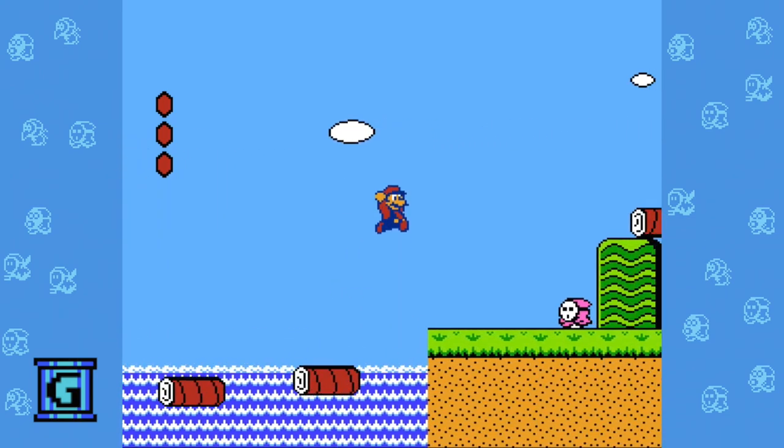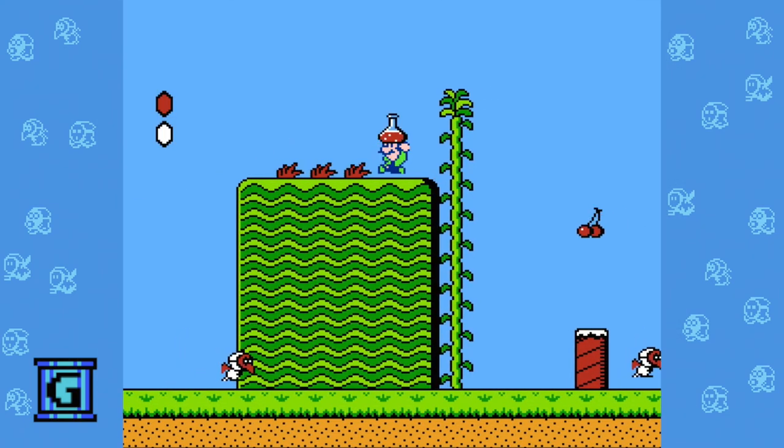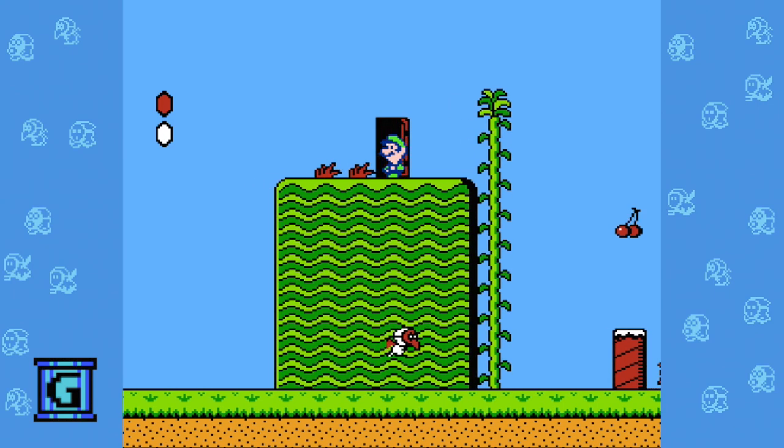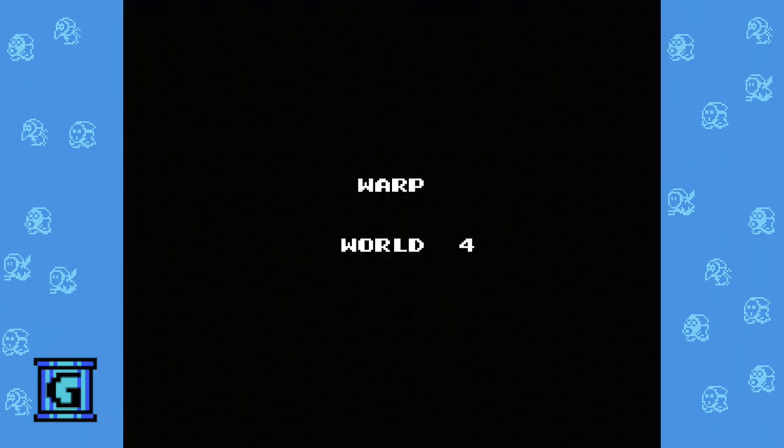This music appears in Super Mario Bros. 2 when you enter subspace — an area of the game you access by throwing a potion and entering the door that it makes, where you can get coins, mushrooms, and if you're lucky, a warp zone.